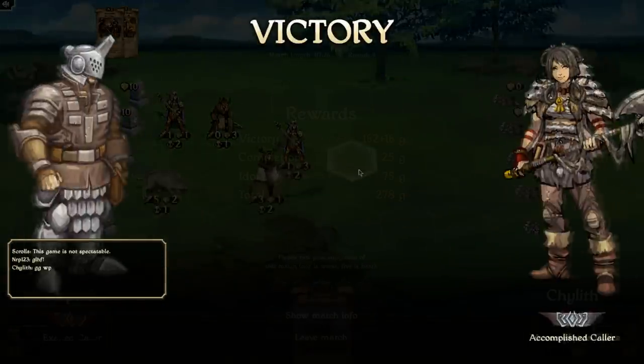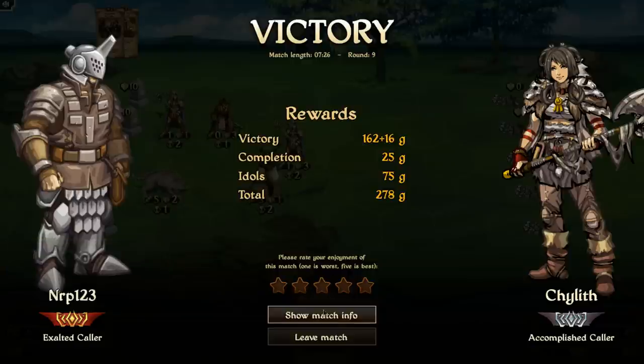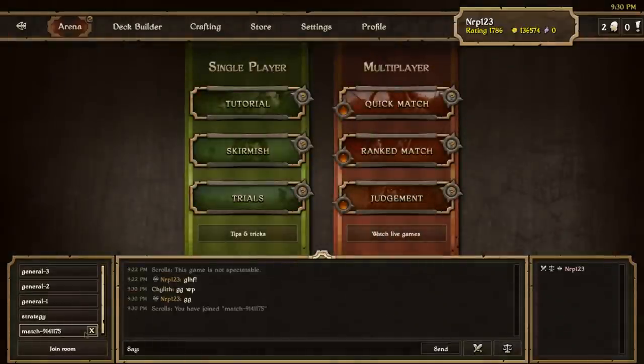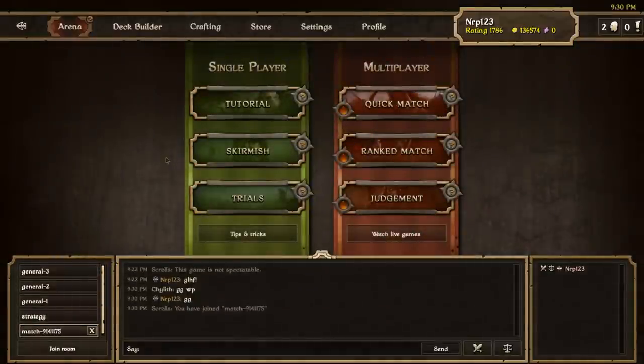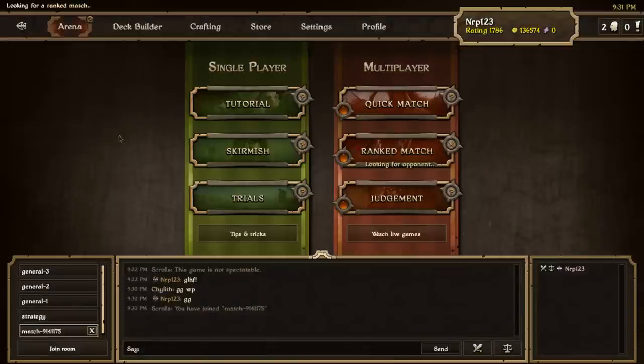Any kind of attack is running these three lanes depending on how many creatures I play, and Chylith sees the writing on the wall and calls the game. Let's give that a four out of five. I'm now at four in the rankings. That was kind of short so I'm going to do another match in this video with the same deck and see if I can win that one too.